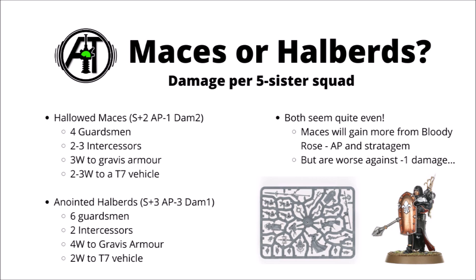In general both seem quite even, though I would bear in mind that if you're playing Bloody Rose, the Maces might just get a little bit ahead. The Maces go from AP-1 to AP-2, which is a bigger jump than minus 3 to minus 4, and it's generally going to make them more of a take-all-comers option. The Maces also gain a bit more from the Bloody Rose stratagem's auto-wounding, as they are a bit lower strength. Overall, it's quite good that both options are fairly well balanced, and you don't have to feel too bad about equipping the unit whichever way you think looks best.